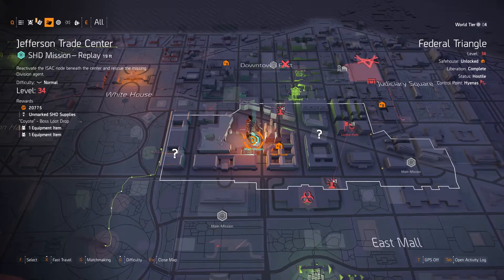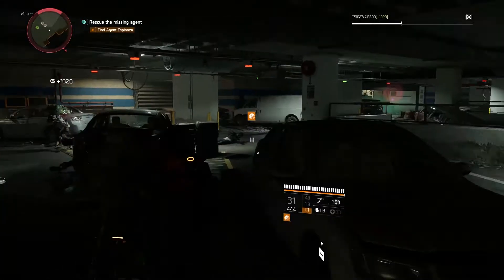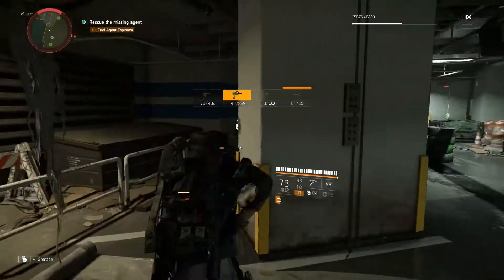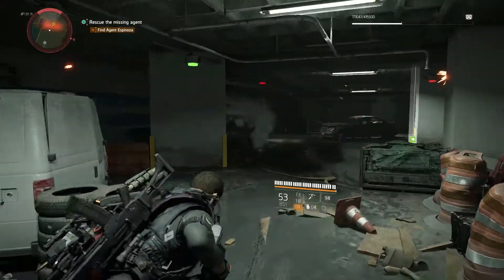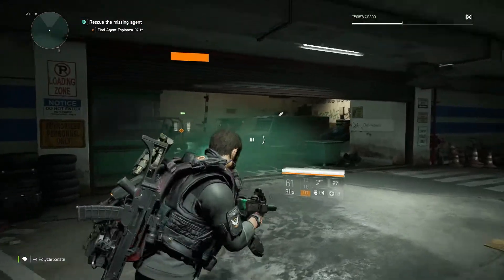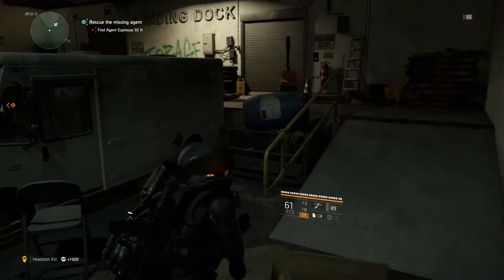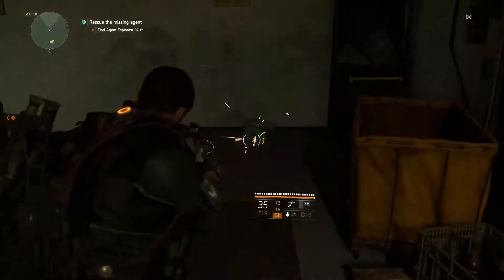The second place you'll need to go is the Jefferson Trade Center. If you just want to run through any of these missions to get the chests, feel free to solo it on Story Difficulty. But if you want to be a real team player, you can matchmake and open the chests for other players as well — this applies to any of the missions we're doing here. Towards the end of the mission, you'll come across a loading dock in the parking garage with two white trucks. Behind the trucks, you'll find another Hyena Chest that should have a red SMG component in it.